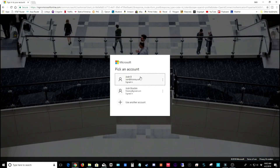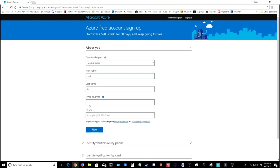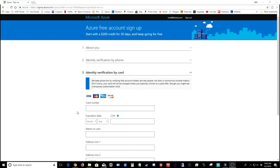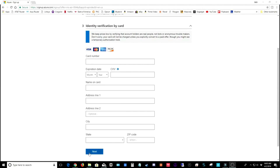It's going to ask which account you want to use. At the top it tells you that you could get started with a free trial, but that's not appropriate for what we're doing because we need to have a GPU on our cloud. So go ahead and fill out the information below. After filling in your information, it's going to have you verify your identity in two ways — your phone number first, and then your credit card number, which is the card that will be charged for your Azure account.